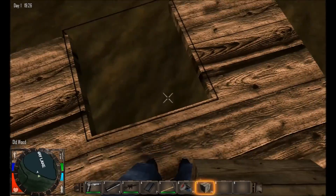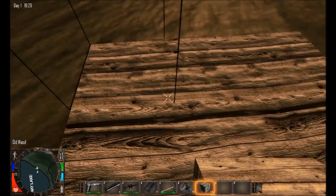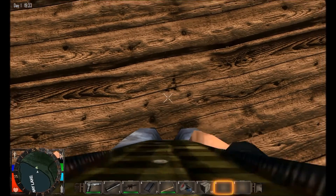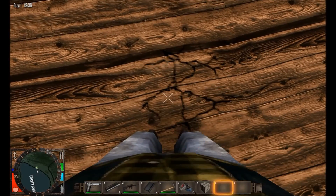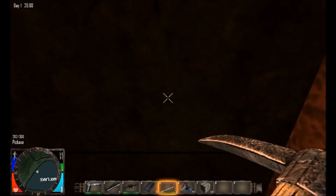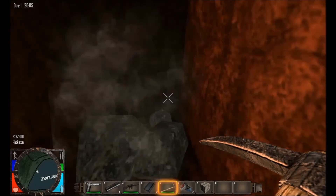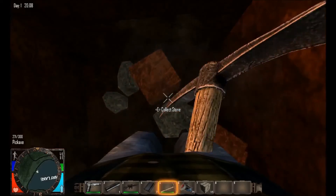Sometimes when you place blocks they will randomly vanish even though they will still take away from your inventory — it's interesting to explain. I'm gonna start digging down a half. I'm starting a torch right now. The best way to make your lights instead of torches is with campfires. They burn a lot better — they're brighter and give you that cool fire effect like the torch does in your hand.